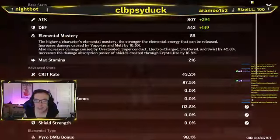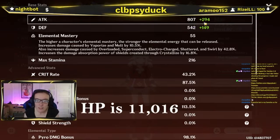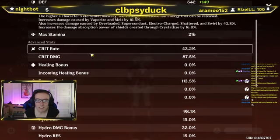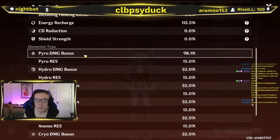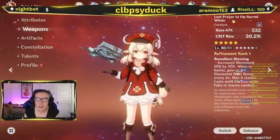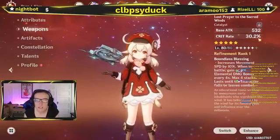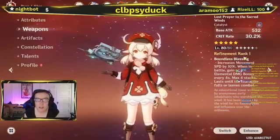Klee's stats: 11,000 HP, attack at 1,000, defense at 600, elemental mastery 55, crit rate 43.2, crit damage 87.5%, energy recharge 113.5. Klee needs pyro damage — I got her at 98.1. For her weapon, I have Lost Prayer to the Sacred Winds with a base attack of 532 and crit rate of 30.2. This is a five-star weapon at level 80 out of 80, refinement rank 1.